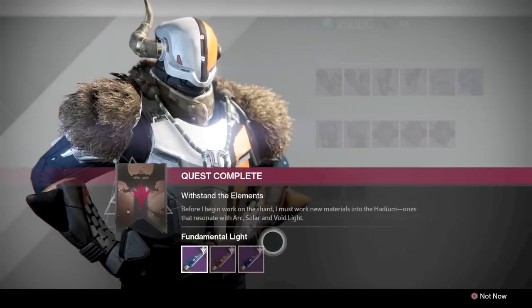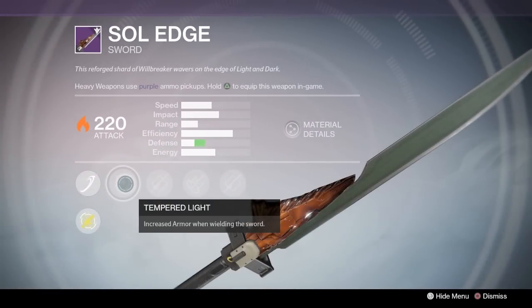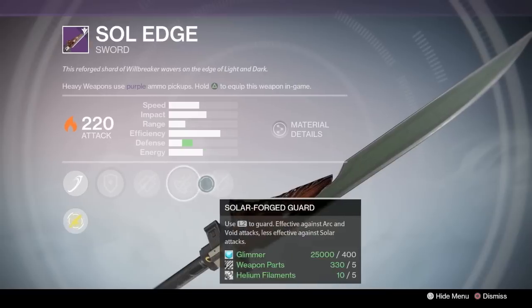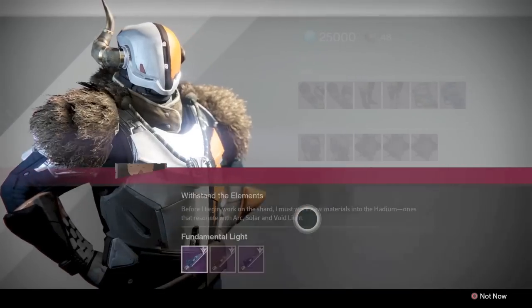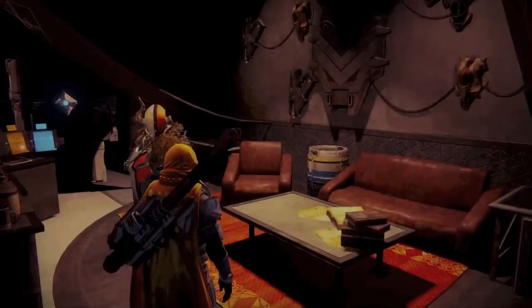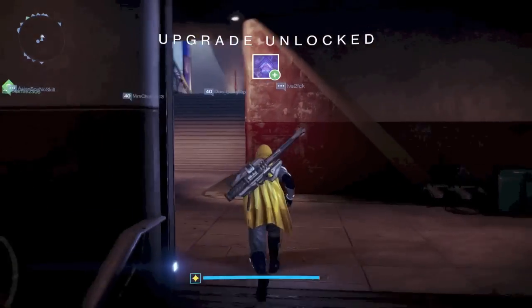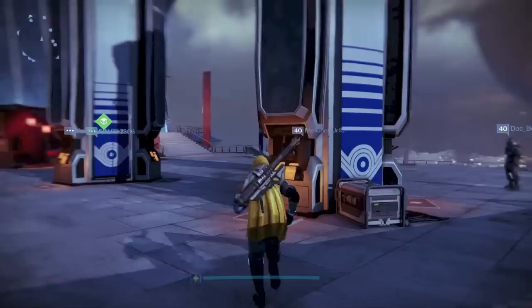I have no idea which one's the best or if it really makes that big of a difference. To get the sword, you're going to need materials: for the solar sword you need helium filaments, for the arc sword you need spin metal, and for the void sword you need relic iron. If you don't have materials, just go farm in the patrols. Relic iron is on Mars, spin metal is on Earth, and helium filaments are on the Moon.